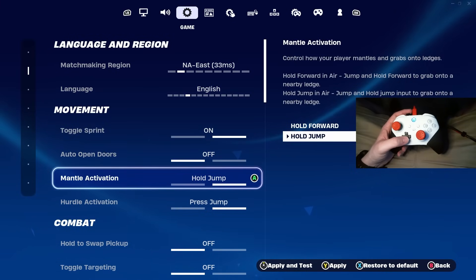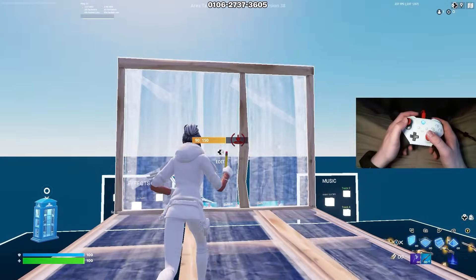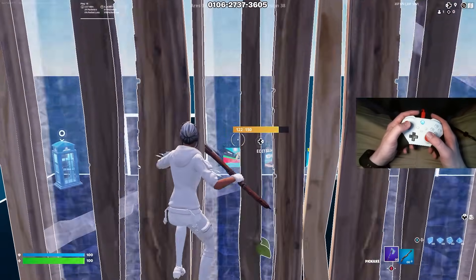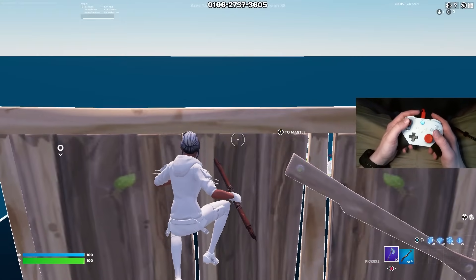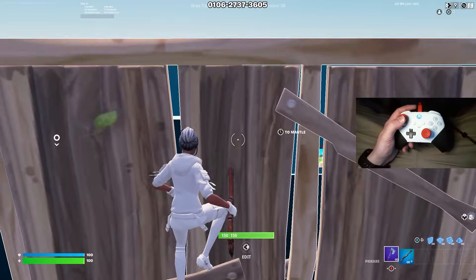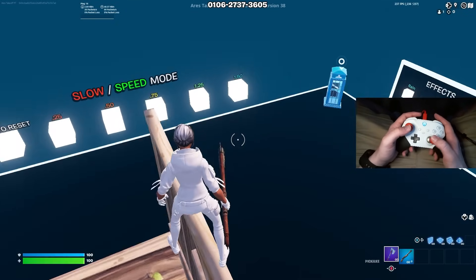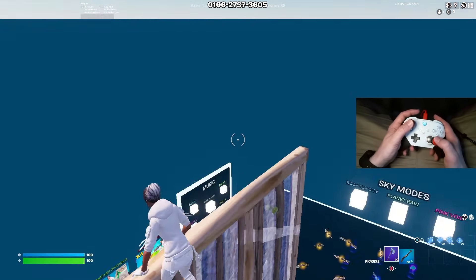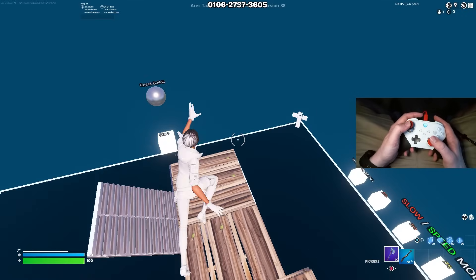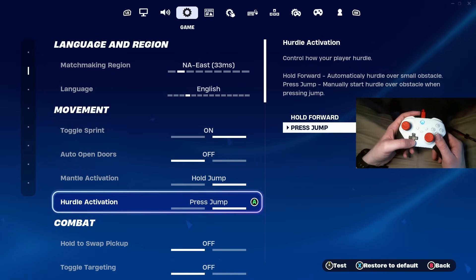Now we're going to come down to the movement tab and go to mantle activation. You want to have this on hold jump. The reason is because you want to control whenever you are mantling — if you're just pressing forward, it would just be mantling for you, and sometimes this would get you eliminated. Now you have to double click anytime you want to mantle. Make sure you also have press jump on hurdle activation as well.